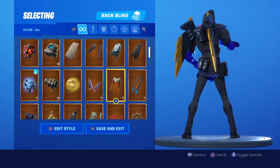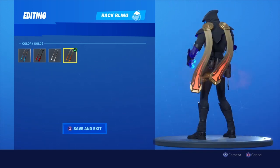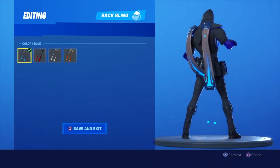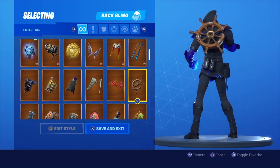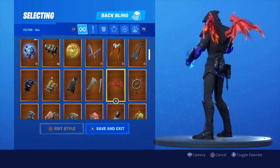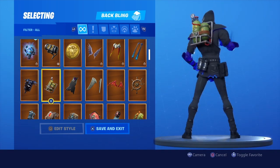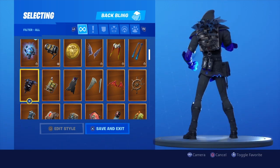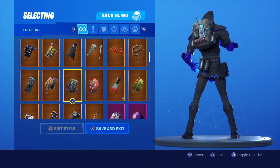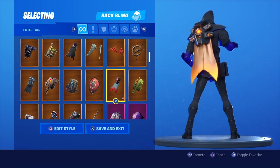Make sure you guys stick around to the end if you want to see what I'm talking about. Obviously we will be showcasing this skin with all of my back blings. As you can see, the stance of the skin is slightly weird, so some combos look a little bit tilted because of the stance. In game it won't look like that because it will sit on his back properly, so just bear that in mind.